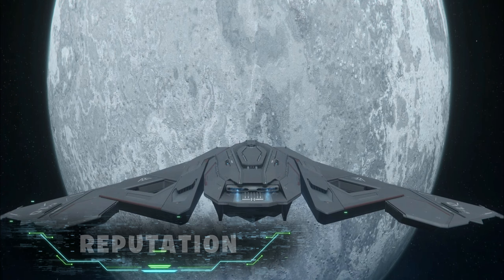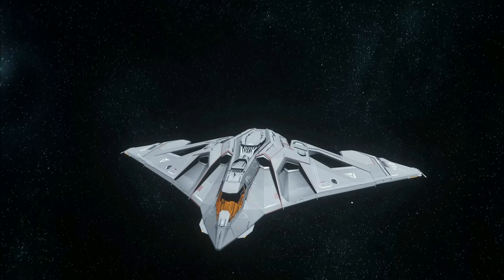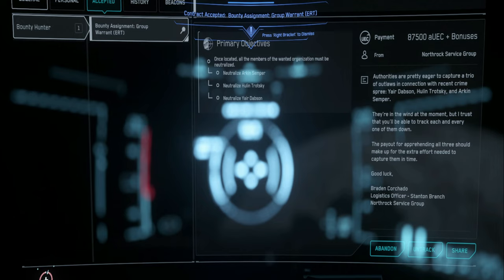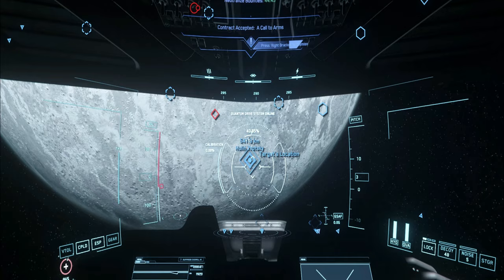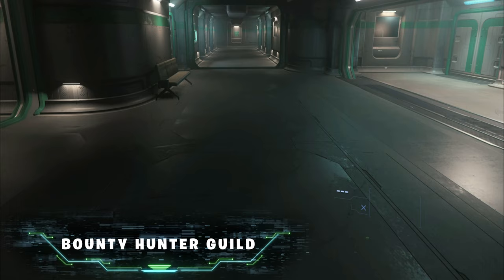Hold on just one minute. Before you head out and hunt those targets, you need some basic information so you can work efficiently and rank up through the esteemed ranks of the bounty guild and relevant security agencies. This will improve your earnings. You're going to want to improve your reputation with one main group first, which is the bounty hunting guild — the group that dictates what missions are available to you.